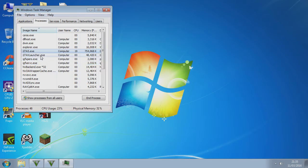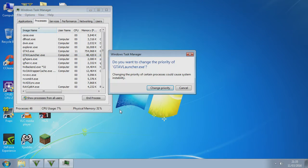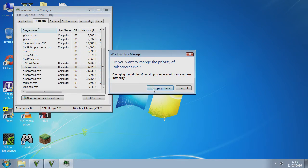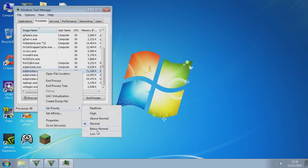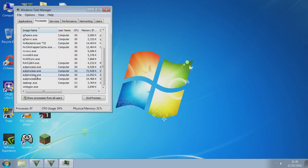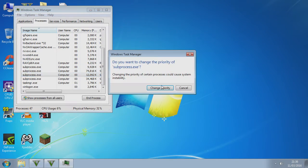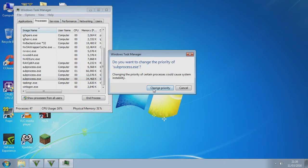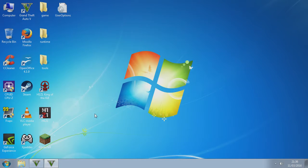Then click on GTA and set it to I/O priority High. Set the UV launcher to Low, and set all the sub-processes to Low as well. Every time you load the game do this, and you'll see great performance — he is there, perfect. That's it, you've got to get the mode right — perfect.